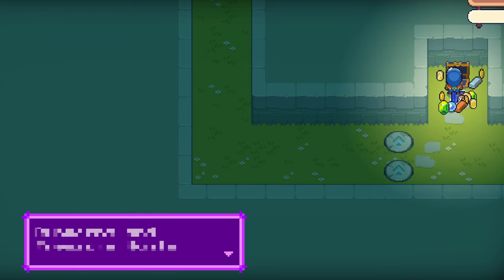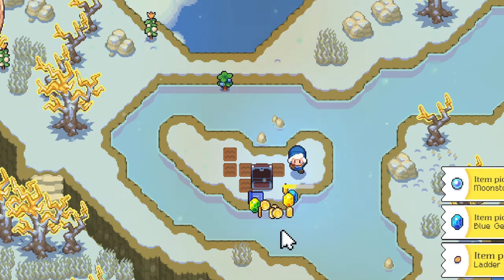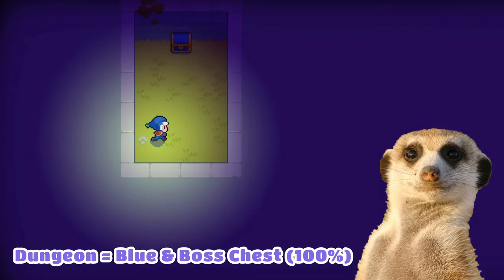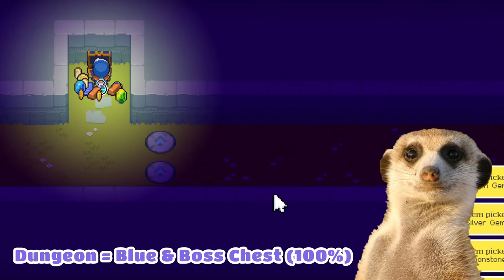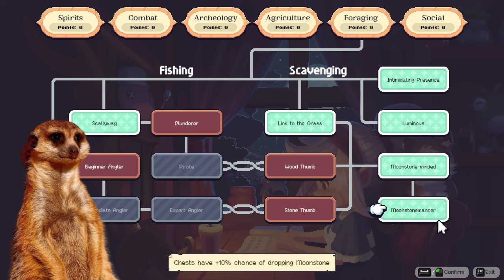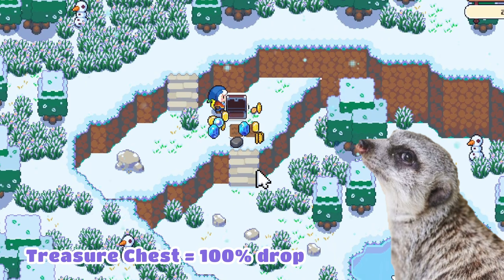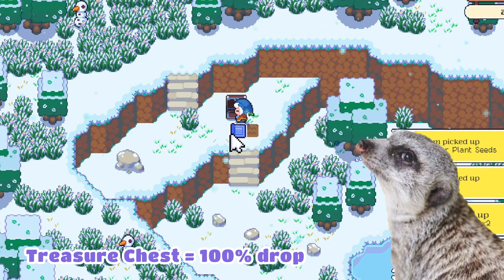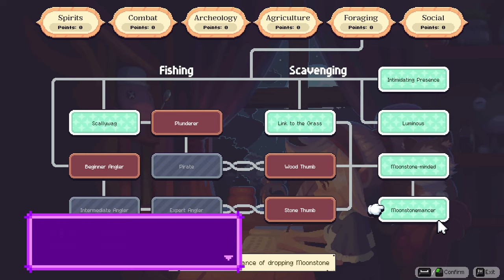First is the easiest and 100% sure method, which is by doing dungeons and treasure hunts. In dungeons, moonstones drop from blue chests which are usually hidden, as well as the last boss chest, so each dungeon has at least 2 moonstones. You shouldn't open the normal chests until you unlock the moonstone monster skill. On the other hand, treasure chests also have a 100% drop rate, so you should keep collecting those treasure maps that you see lying around.